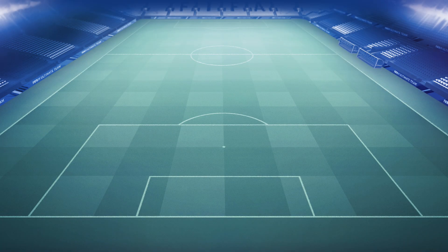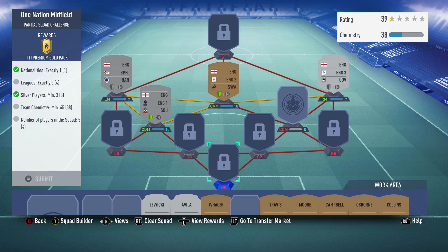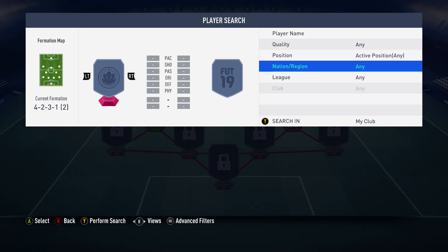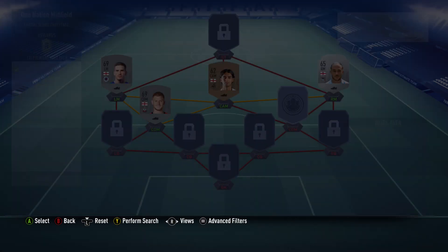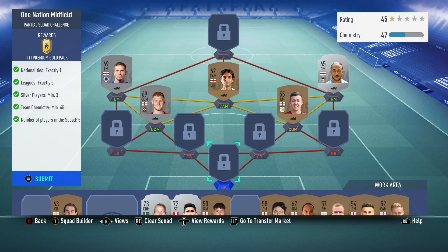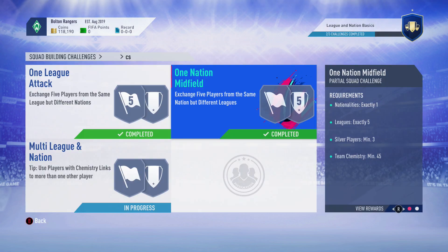Over here we have the One Nation Midfield. We did lose a player that we submitted in a different one, so we need an English fourth league player. Let's see - a center back might get us the chemistry, center mid should... center mid does get us the chemistry. So there we go, a 7.5k pack for that one.